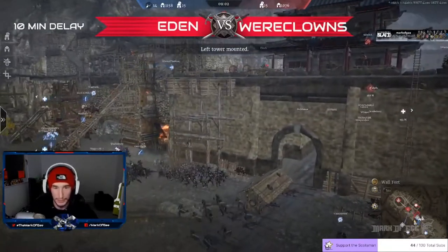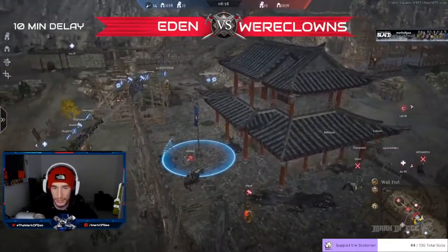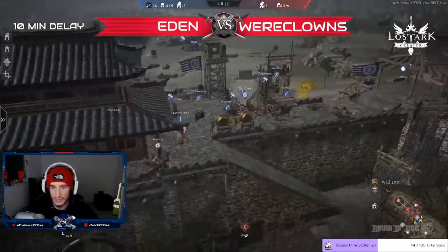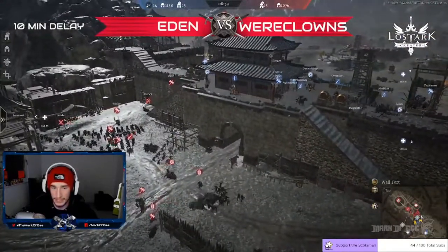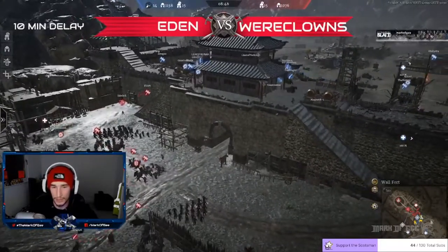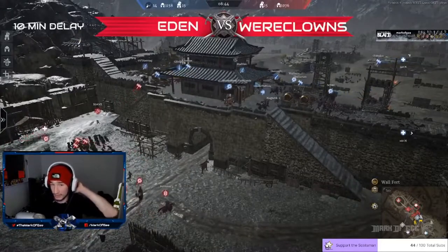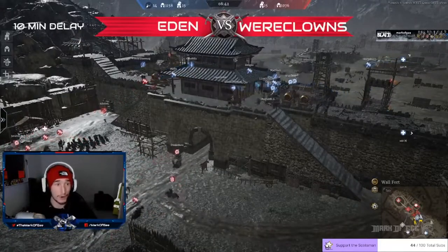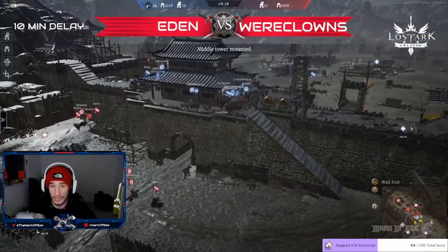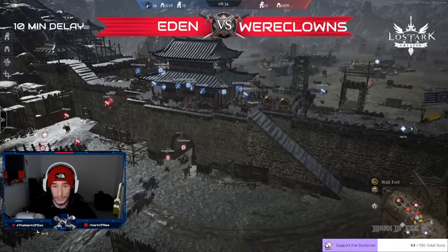One siege tower is up, and Lamb of the Craye goes straight up onto it. Heroes are paying attention to where the heroes are coming up from and rotating around. Eden are coming around the back, while Weerclans set themselves up ready for where the push is going to come from. Now the siege towers are up, it's going to be quicker for Eden to get units back and forward. They're all getting themselves prepped, ready to go down the walls.